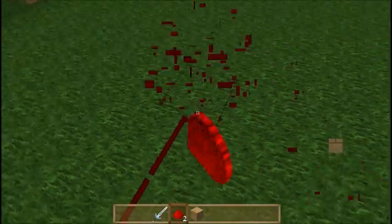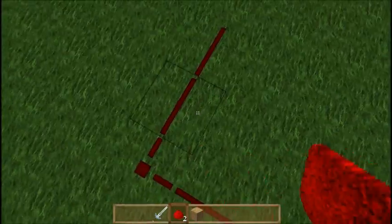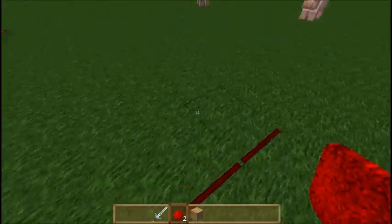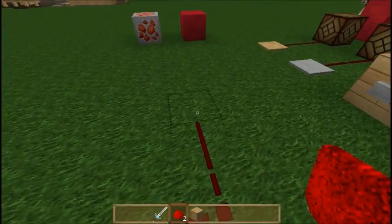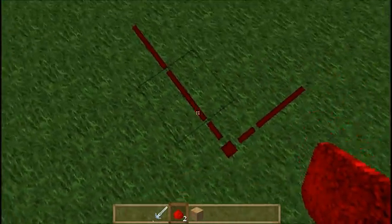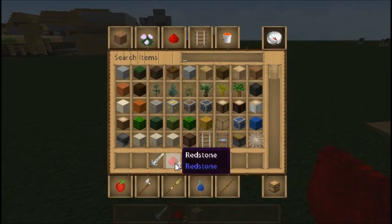But you'll note that if you go up two blocks it won't actually travel up that. This is a regular redstone wire and it's not actually activated at the moment, so powering a door or anything won't actually work because our redstone signal isn't powered. Let's go ahead and see ways of powering our redstone.